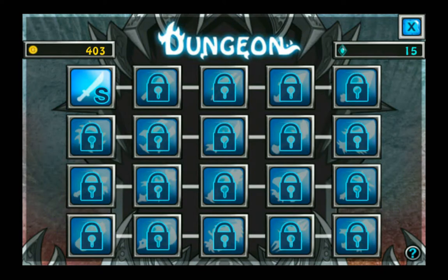Now first off is dungeons. Dungeons will give you a decent amount of coins and a decent amount of — well I'm not sure what they're called, they're little crystal things in the top right hand corner. Those ones you'll need to purchase weapons, and the coins you'll need to upgrade them.